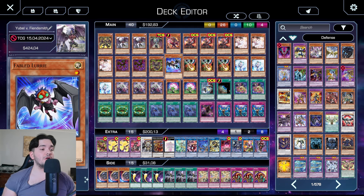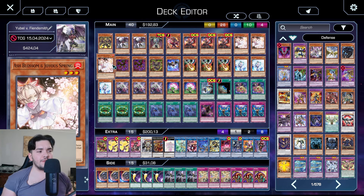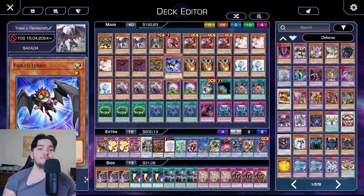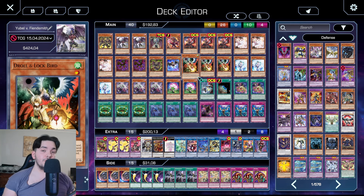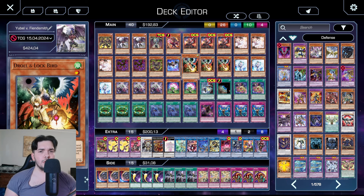Fabled Lurie — we play it because of the new Fiendsmith spell. Basically, if it's discarded, you can special summon it back to the field, so it even has great synergy with the Dark Beckoning Beast engine. It's important because it's Light Fiend, and the new Fiendsmith Link 1 needs exactly that, and that makes for a good Fiendsmith combo.